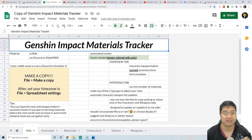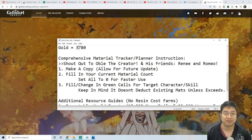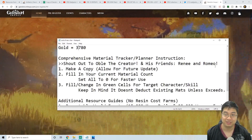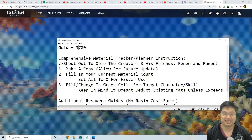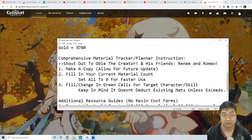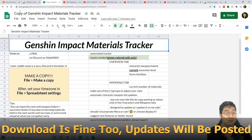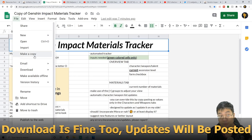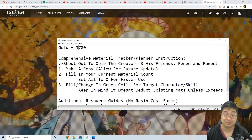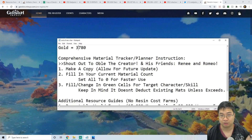Now let's look at the comprehensive detailed Genshin Impact material tracker. Before we start, let's go over some instructions. A big thank you and shout out to Obo, the creator of the Excel, and also his friends Fari and Romeo. The advice from the Excel creator Obo is to make a copy of the Excel for future updates. If you click on the File section and make a copy, it will be downloaded to your Google Drive, and this allows the Excel to be updated as the creator updates it for patch 1.1 and future patches.